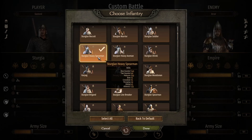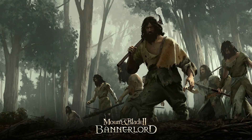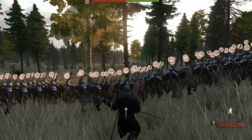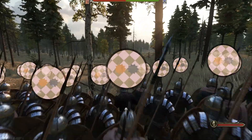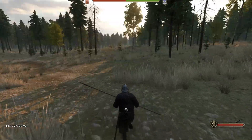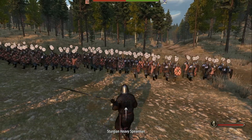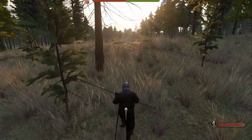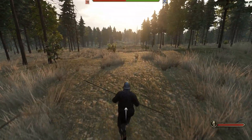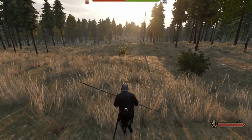The Sturgian Heavy Spearmen have a one-handed skill at 140 and polearm at 142, and athletics at 125. I'm going to do this last fight and show you what happens, because you should think 'yeah, we have better skills, we have bigger shields, we should win, right?' And I really thought that too — I thought that big shields and good skill would win some battles. But what's really true in this game is that if you have better armor, you have the advantage. I think it's as simple as that.